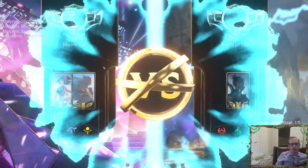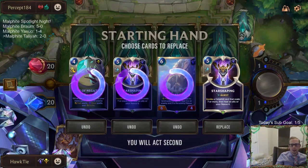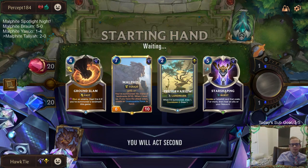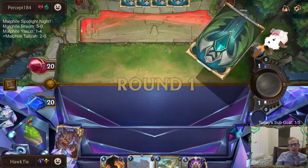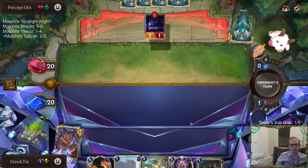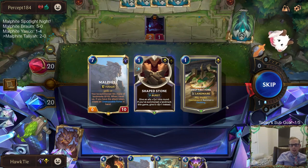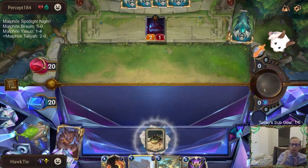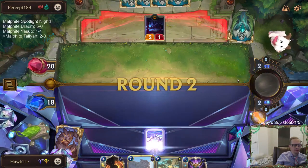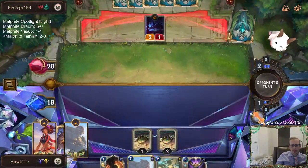Can Malphite handle some fighters? Let's see. I mulliganed that card — what are we doing? I asked Malphite and he said tough. I guess I didn't mulligan. Fine, you win Malphite. Should take another Ancient Preparations. Probably want one mana card. One mana cards — let's get Chip.